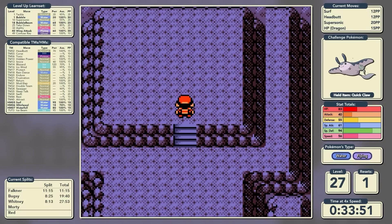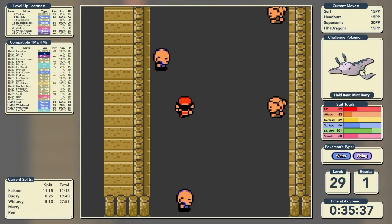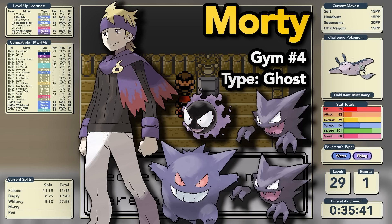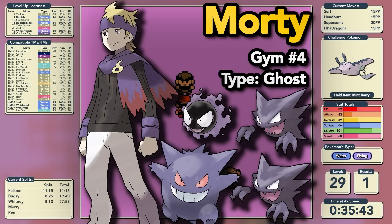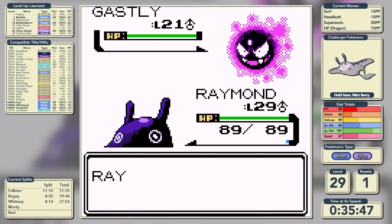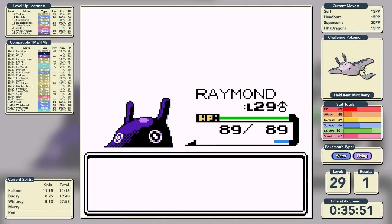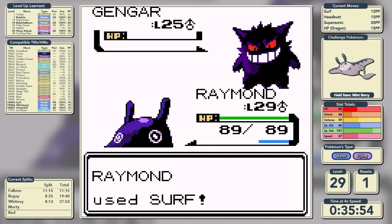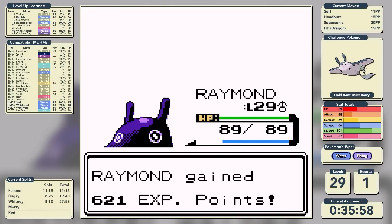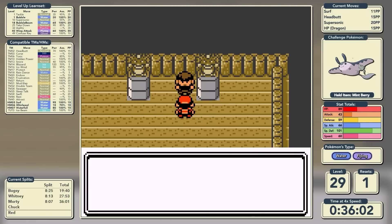We release the beasts in the underground of the Burnt Tower, escape rope out of there, and move into Morty's Gym. Morty is the Poison and Ghost-type specialist - don't let his badge name fool you. He leads with Gastly. Generally Water-types have a huge advantage at this gym because Stab Surf has massive base power, so we just sweep through all four of his Pokemon in one hit. We get Morty's badge in a time of exactly 36 minutes.